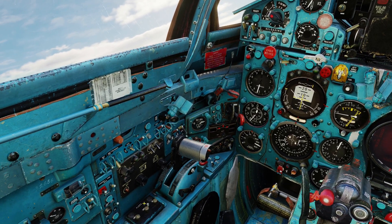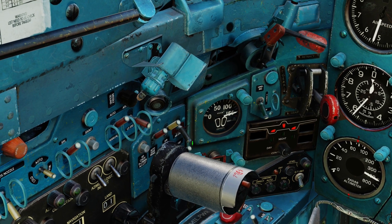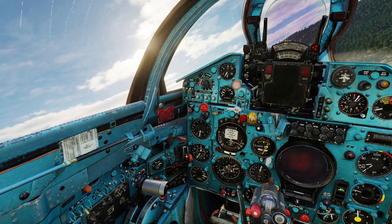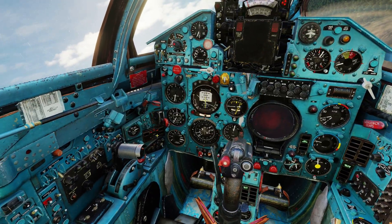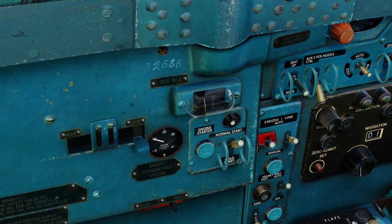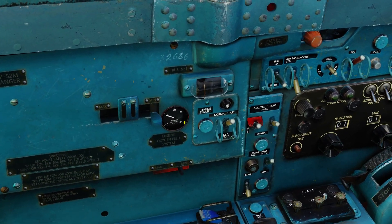Then you pull your throttle handle back to idle position, and then you flip this switch right here called engine emergency air restart. What that does is it helps you spool up the turbine to get enough speed to reignite. This switch right here shows the amount of oxygen that the emergency system has left in it. So it's also very important that after the engine has ignited, you flip this switch back off so you don't spend all of your emergency oxygen.